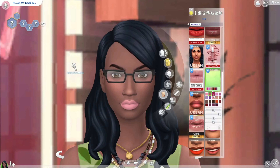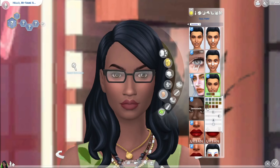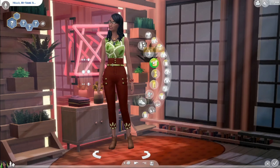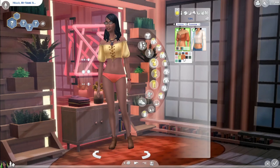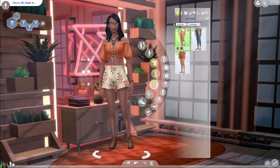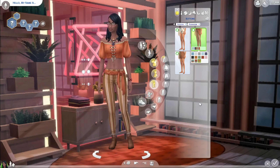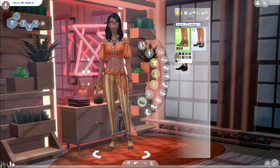I really do like the items from the Paranormal Stuff Pack in terms of CAS. I have yet to play with the build/buy objects, which I'm pretty sure I'll be sharing in another video super soon. I like the hair — the only complaint I have is the one that's supposed to look like waves, it looks really dodgy and sketchy to me. But the other three hairs I really like.